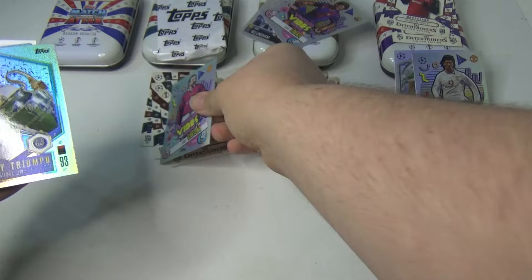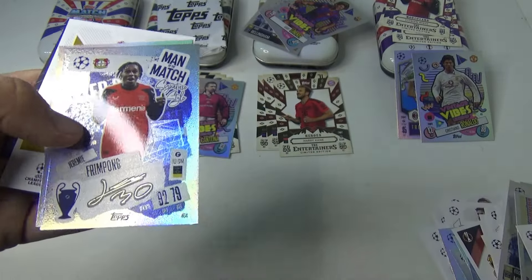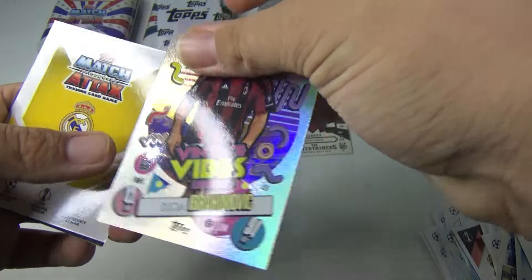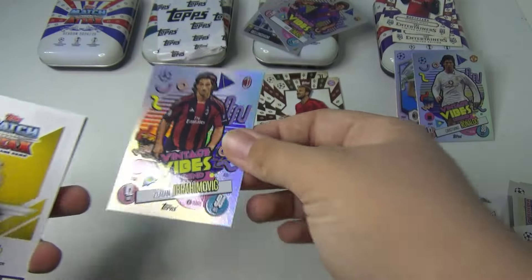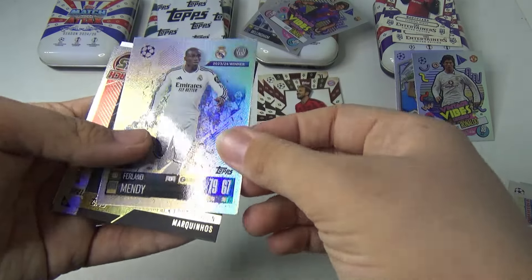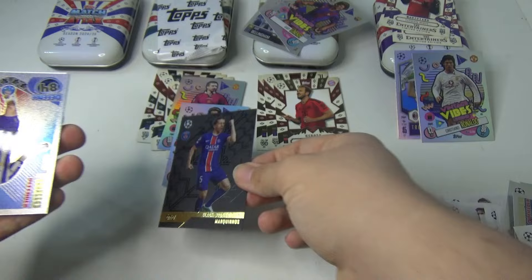We've got Eric Cantona — very nice card. Vinnie Jr., Trophy Triumph. Jeremy Fringpom. Zlatan Ibrahimovic Vintage Vibe. Ferland Mende. We've got Marquinhos — Black Edge!